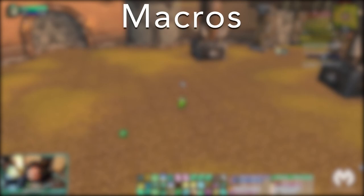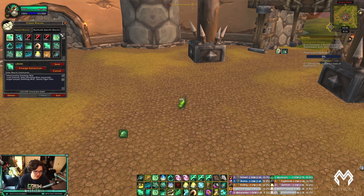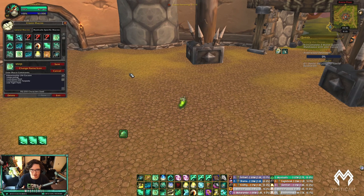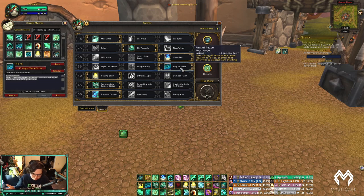Now you have talents, PvP talents, covenants, and legendaries. Before stepping into the arena, let's talk macros. All macros are in the description below so you don't need to pause the video. The most important is a Stop Casting macro combined with Tiger Palm — if I'm channeling Soothing Mist, it stops the channel and uses Tiger Palm on my target. I also have Tier 5 and Tier 4 talent macros that auto-update on my action bar whenever I swap talents.